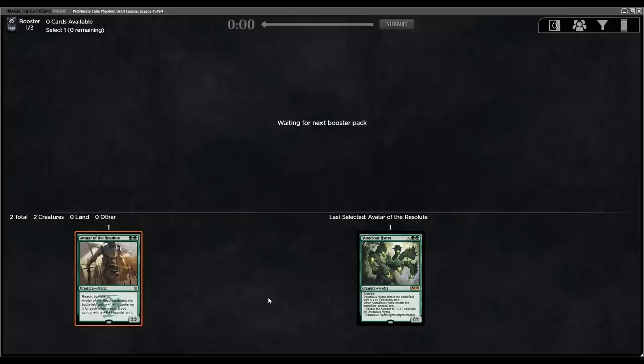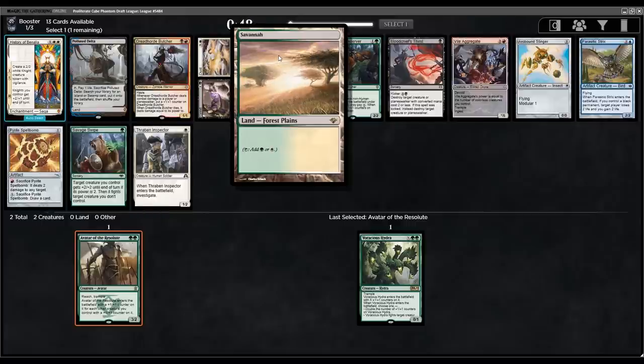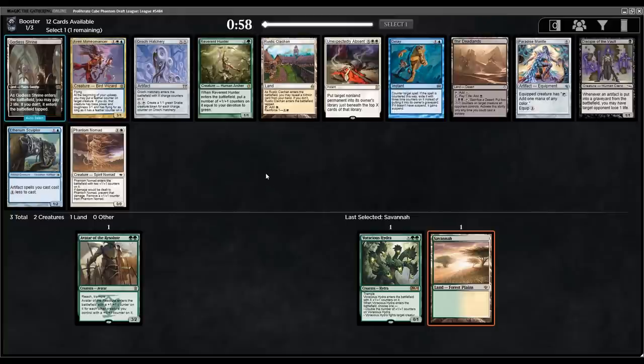Staying open for now so we don't have to commit to green-white right off the bat. I've had the most success with black in this format because of persist nonsense, but green is very powerful. Into the next pack: we have Wildborn Preserver, Savage Swipe for green, and a Savannah, Thraben Inspector, and History of Benalia for white. I think the Savannah is actually the best card in this pack — fixing is always nice, especially with all the double-colored cards.